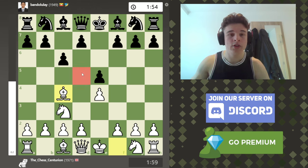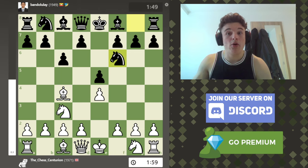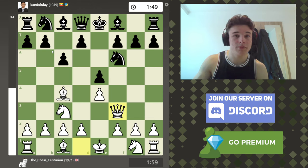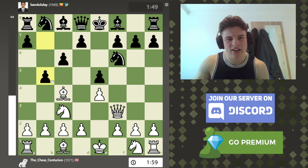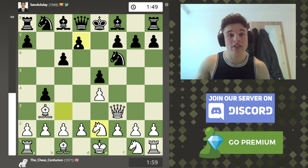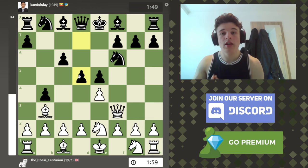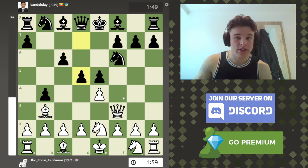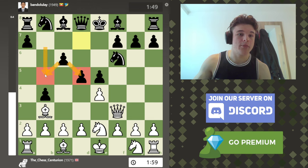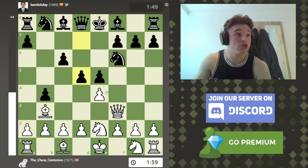I go Bc4 to stop D5 with the bishop, and my opponent plays Nf6, insisting on playing D5. Because the only way for me to add another defender to the D5 square is by playing Qf3. But apparently black can just play B5, kick my bishop, and B4 to kick my knight, and then go D5. So C6 is not only used to support the D5 push, but also a B5 push with tempo so that B4 can kick the knight away before I can stop him.